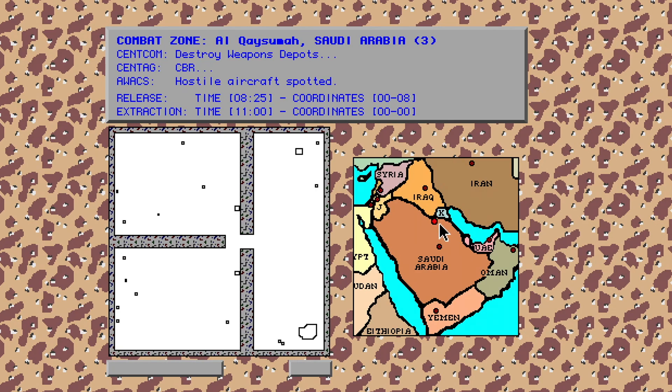Now it looks like we're in Saudi Arabia. The objective is to destroy another munitions depot. We extract from the bottom left quadrant, then come around to destroy the strategic target. There's a base up top, and the entire left side is a poisonous gas cloud area, so we'll need to put on our gas mask to cross it. There are also turrets and gunner stations to avoid, and hostile aircraft — I wasn't sure what CBR meant but there's definitely a plane to watch out for.